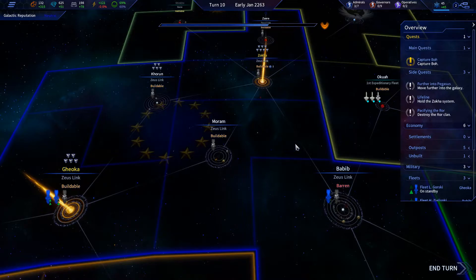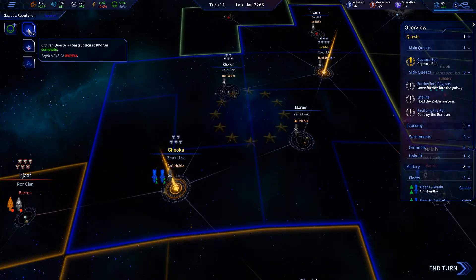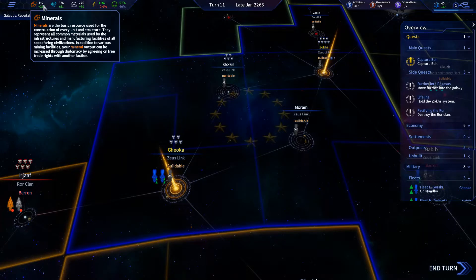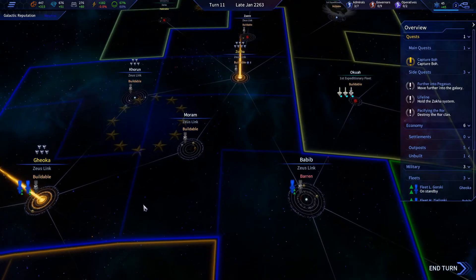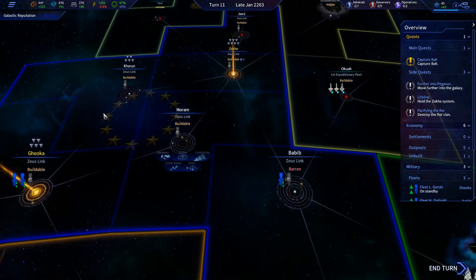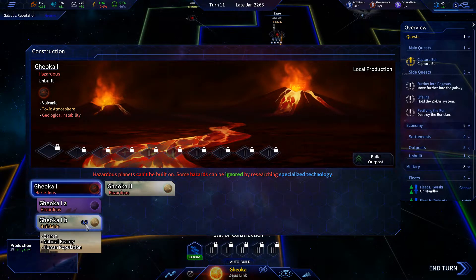I'm kind of expecting a retaliatory attack but that's why I put two fleets there. They didn't come — awesome! The civilian quarters got finished — awesome! We're looking good for production up here. We need to increase more minerals, so we definitely need to see if we can build that somewhere else.